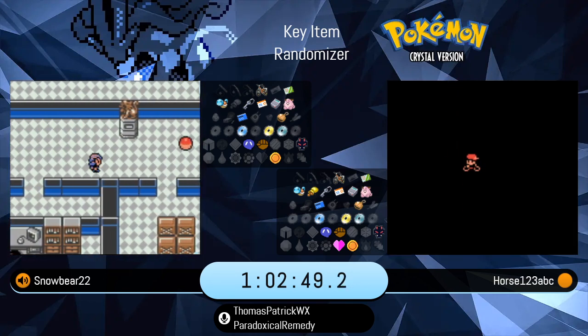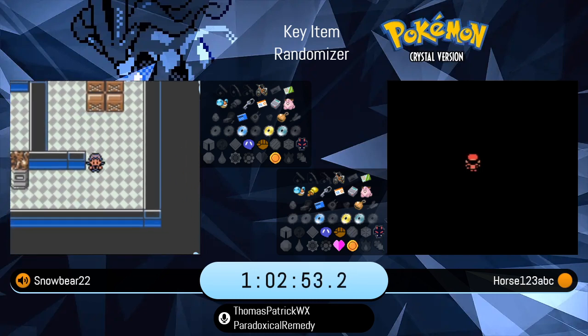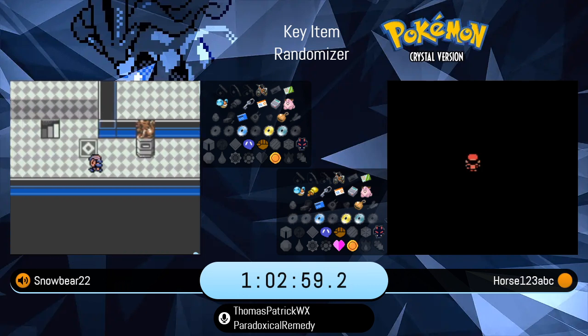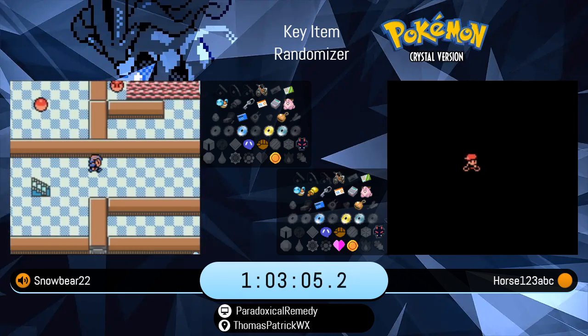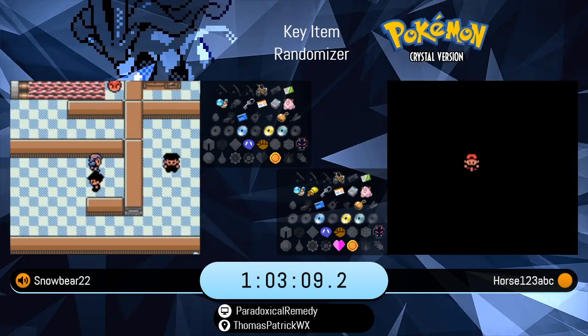Is he going to go for Blind Tunnel? I think if he were me — by the way, he just picked up the TM, one of the few TMs that we do pick up in this run, very easy to find. It looks like he's just going to go through Rock Tunnel blind. If you got a map pulled up, it's really not all that difficult. If you got it memorized like our friend Wingage, Blind Rock Tunnel is no problem.